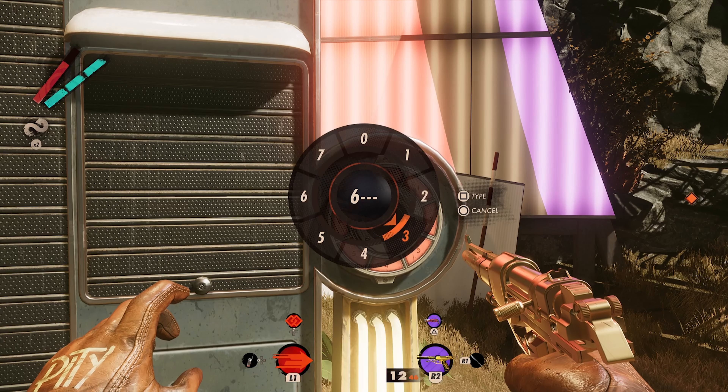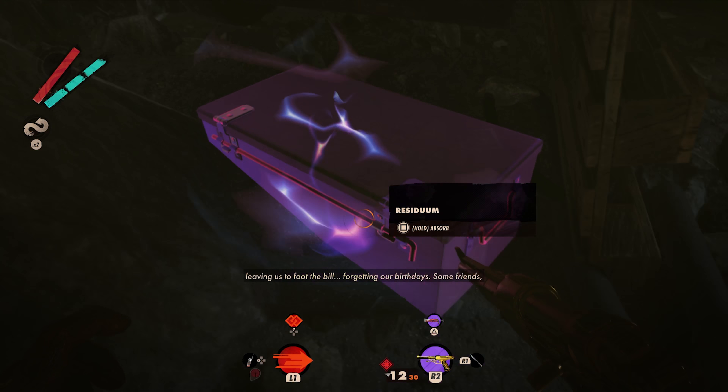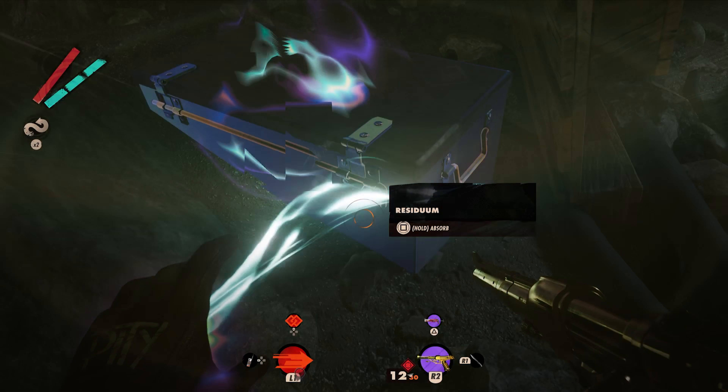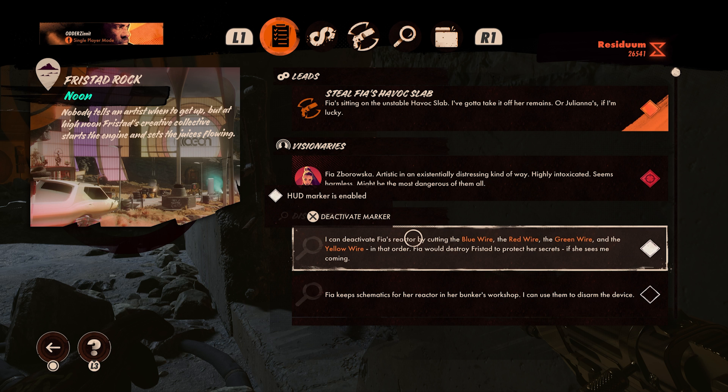Once you've used the code to unlock any of the four lockers, it will automatically be saved in your discoveries forever. To find the code, go to Fristad Rocket Noon. This area will be available once you've reached the Search Fear's Fortress quest step as part of the Afternoon Delight visionary lead.